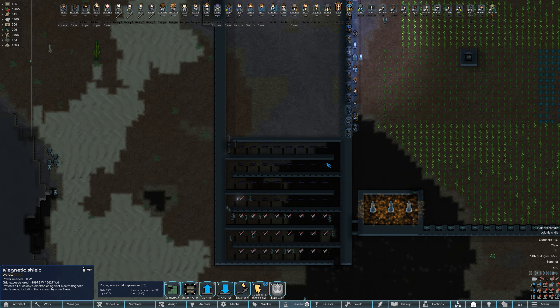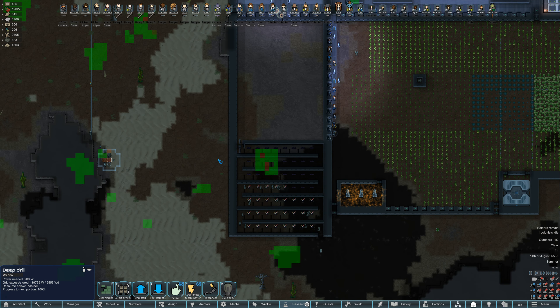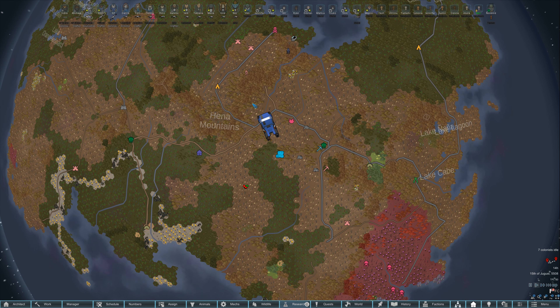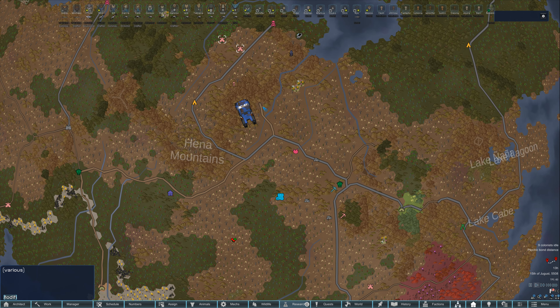Yeah, this is a non-event. We'll come back when we are assaulting an actual colony. Okay, we are going after the impeds - they've been starting to spread. First thing, we're taking out this outpost and then we'll hit up these two bases. We're just bringing ranged characters with us - our troopers and Maddie the adept, equipped with an N7 battle rifle.